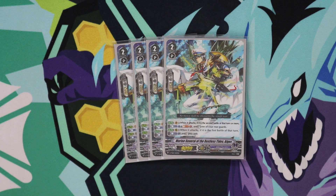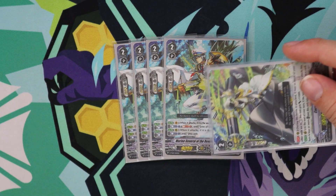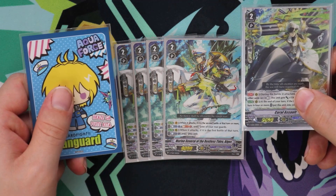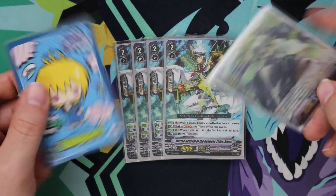We run four Elgos because on first battle, you can CB1 to re-stand him — so he's just another re-stander, and you can grab him with Nikolos. He's also a great Vanguard grade 2 ride because when he attacks, if it's the second battle of that turn or more, you can CB1, SB1, and stand one of your rears. So if you don't have any re-standers in your hand, Elgos can take your Coral and make it swing, then swing with Elgos, stand him back up, swing with another unit, swing again, and it can still go into Soul and draw you a card.